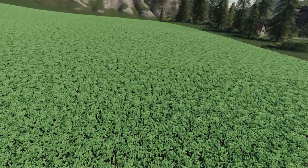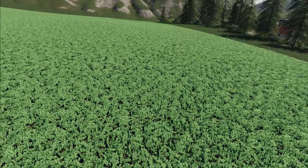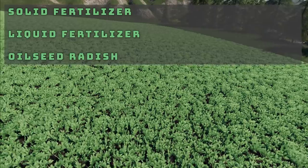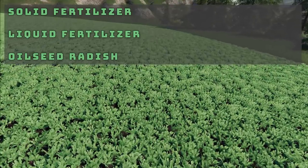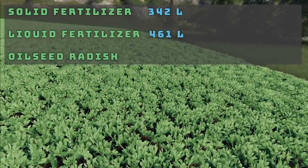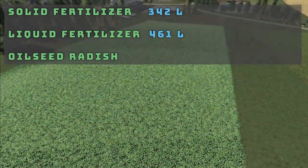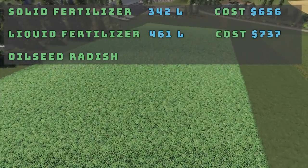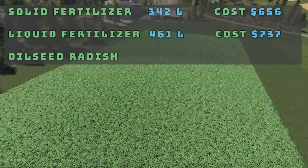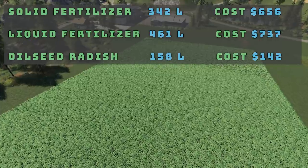Cost is something you should consider. For example, field 31 on Feldsbrinn is 1.58 hectares. To fertilize it one state would take 342 liters of solid fertilizer or 461 liters of liquid fertilizer. At base game prices of $1,920 per 1,000 liters for solid and $1,600 per 1,000 liters for liquid, that's $656 for solid fertilizer and $737 for liquid. Seeds are $900 per 1,000 liters, but for oilseed radish on this 1.58 hectare field you only need 158 liters of seeds, costing just $142.